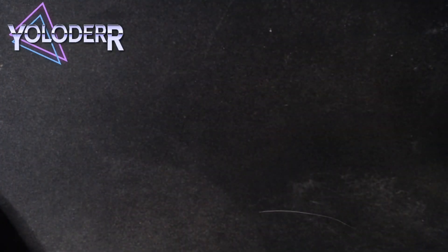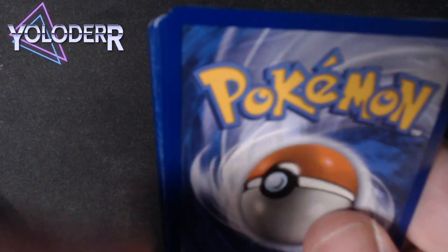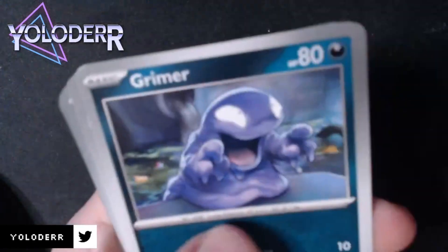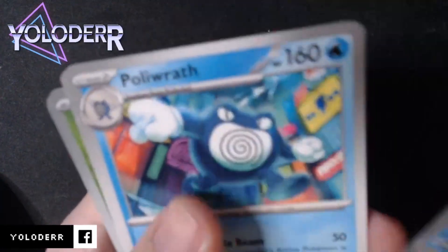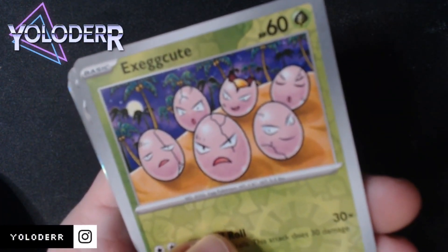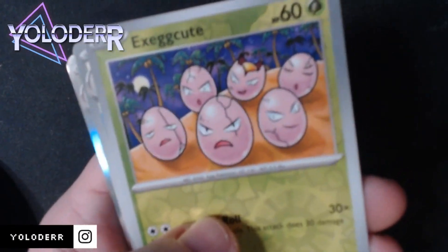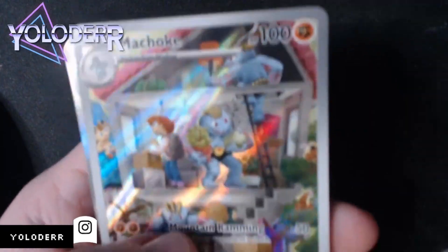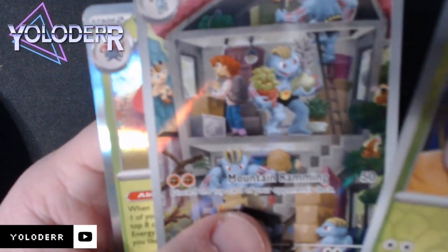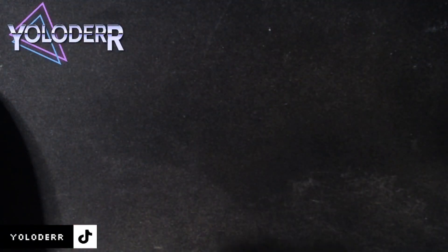All right, first pack — one from the top, going with solar fire. We got a Koffing, Tangela, Grimer. There's gonna be a lot of dupes in here obviously, so just skipping through to what we're really looking for. We got Exeggcute, which we got before already. But wow, we got the full art Choke — that's dope! And we got Mew-two but the full art Choke, I like that a lot.